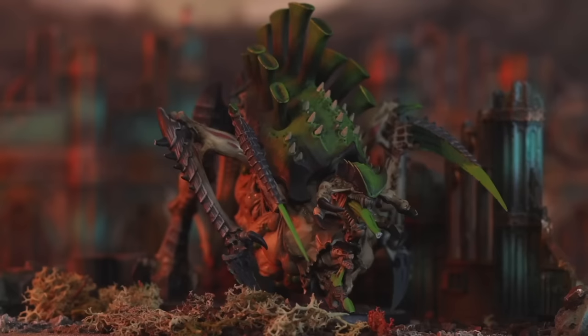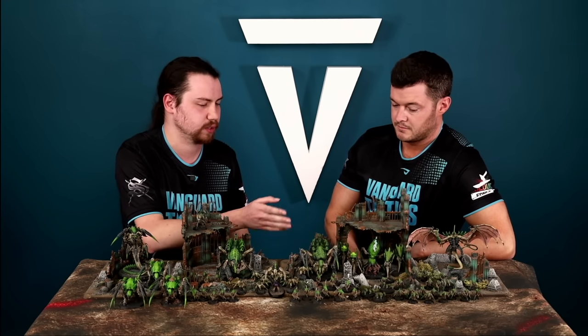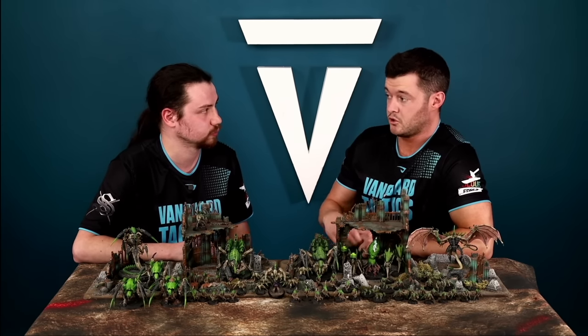The Tervigon can bring back D3+3 Termagants to a unit within six inches in the command phase. If you've got 20 Termagants with her and want more, you could also use the Endless Swarm stratagem for another D3+3 — though you can't exceed your starting strength of 20. She also has a psychic ability that gives the Termagants Lethal Hits, making them better at wounding. That stacks with Sustained Hits if you took that adaptation — each six to hit gives one automatic wound and one additional hit you then wound with normally.